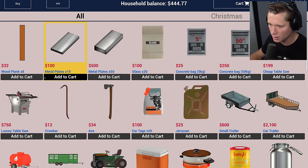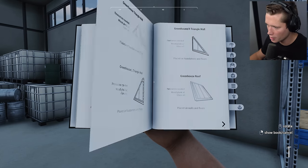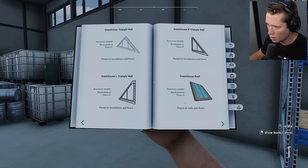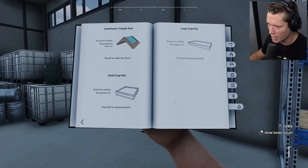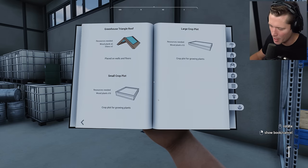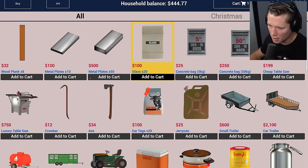So we're heading into town. Wood planks are $32 for eight of those — we can make those ourselves. Glass is $100 for 20. We need two glass for the door frame, two for the wall, one for the glass door, one for the roof pieces, three for the greenhouse roof. So we'll probably need two bags of glass. We'll start with one — it's $100, that's pretty good.